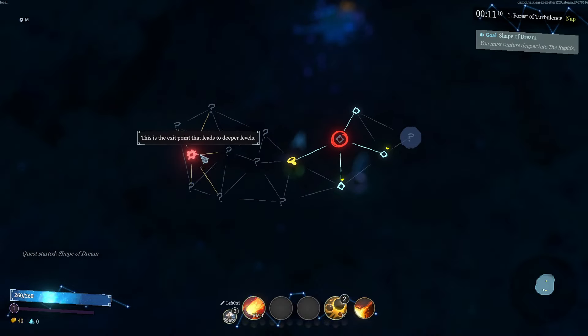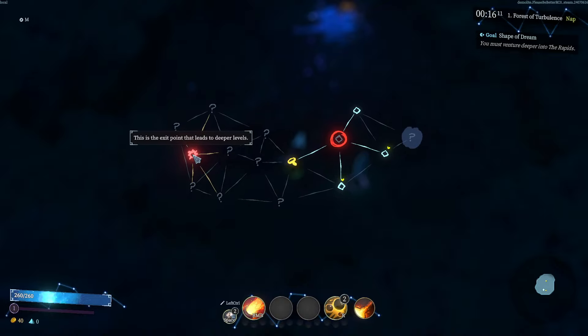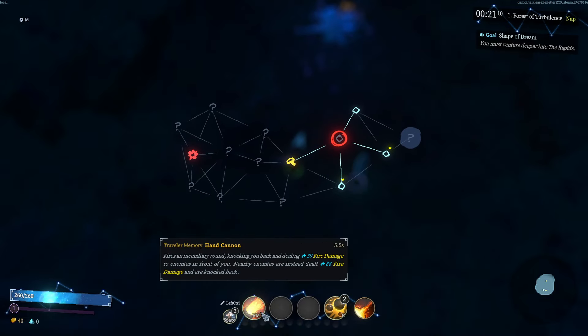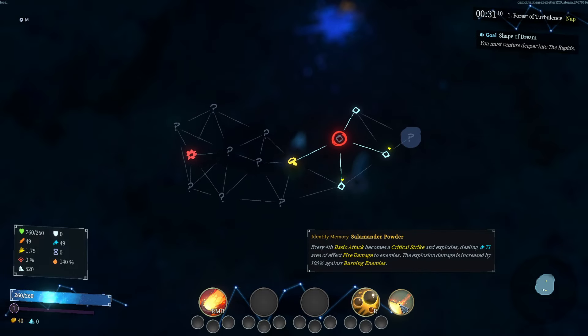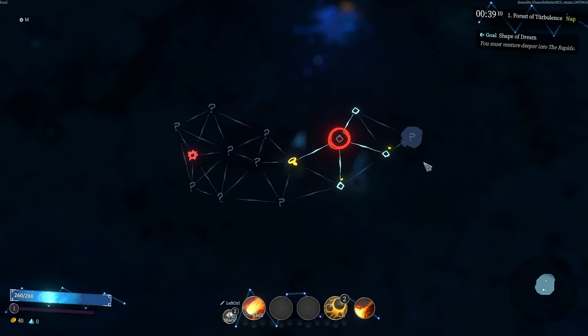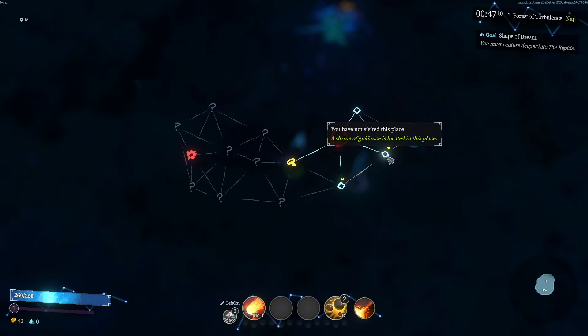The combat is so much fun. We have these rifts that we go through. When you open up the map, there's a constellation-style map. This is where you're located, and this is where you need to go to progress to the lower levels. But there's a boss waiting here, so you want to power up to get more skills and enhancements — these are called your memories. They align with shortcut keys like right mouse button or Q and E. This is our passive.